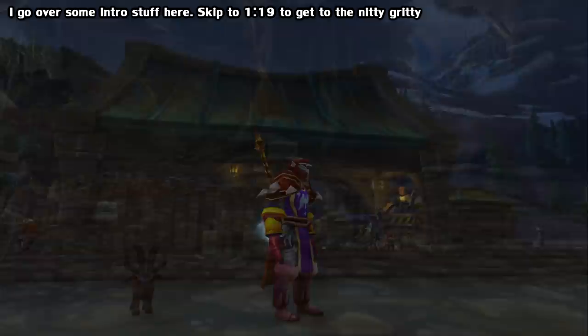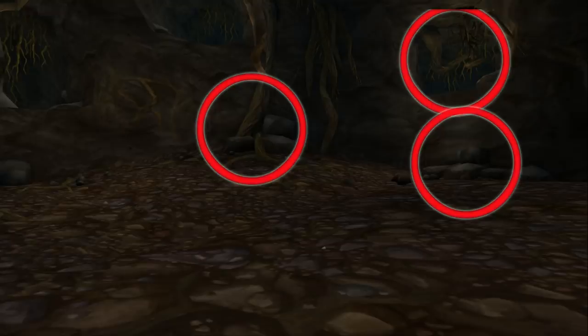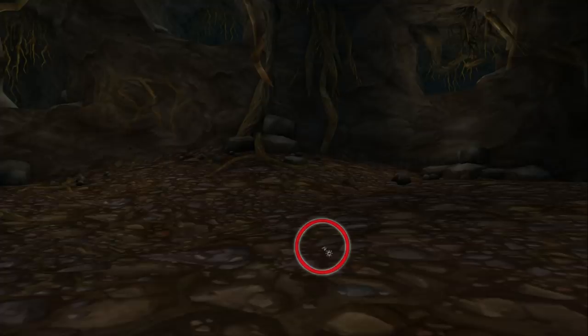Hey guys! The secrets in BFA are already being discovered. Where's the secret in this picture? I'll give you three guesses — this cave up here, maybe behind this tree, or hidden behind these rocks? Well, you're all wrong. It's this pebble. Yeah, that's the essence of secrets in World of Warcraft now.